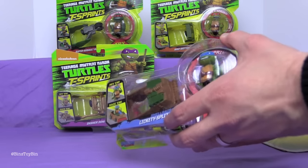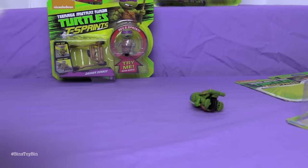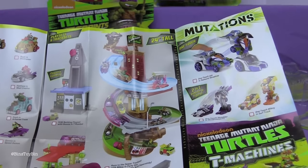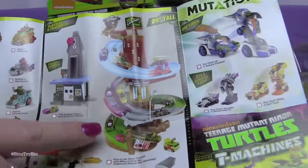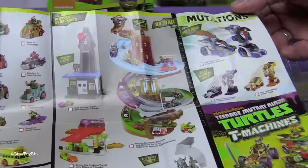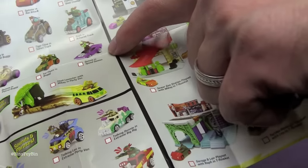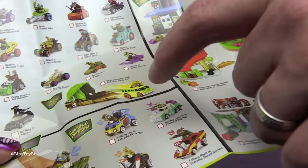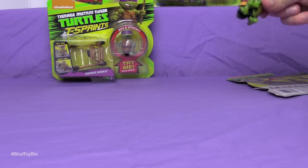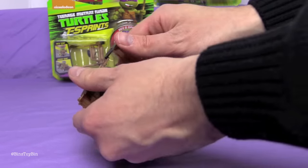Today we are opening up the T-Sprints. Let's open up Leo first. There's a checklist instruction sheet in there. This is the Race to the Sewer track set with Mikey in the Party Van — look at that ginormous race track! They've also got the Rat King now. Oh look at his little legs! Look how fast he moves! Probably put him in the car first. This is very thin plastic.